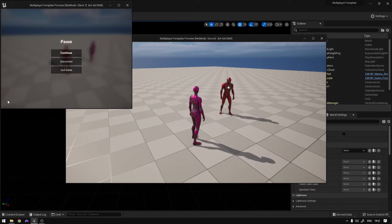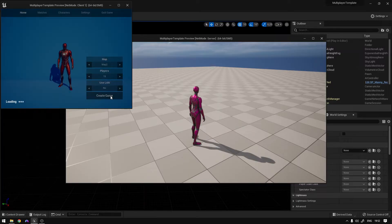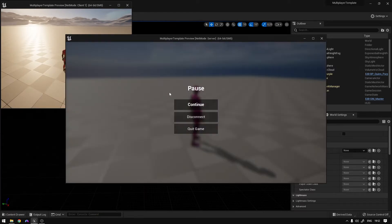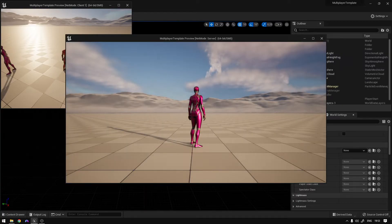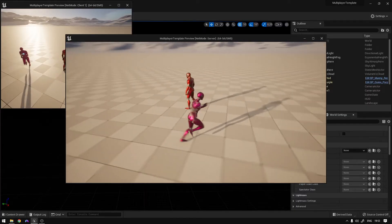Now I can press escape and as you can see this menu shows up. I can disconnect from this server and I can create my own game on a different map like this. Now we are on this map. I can go to matches and find that other server. As you can see everything shows up here. We can join the server and I'm here with this other character on this different map.